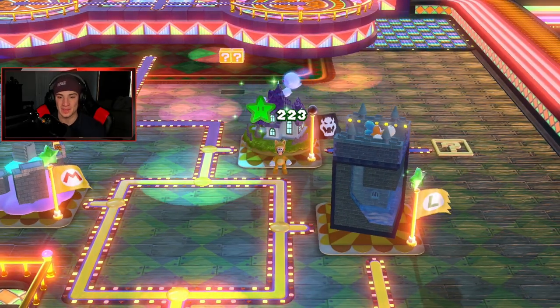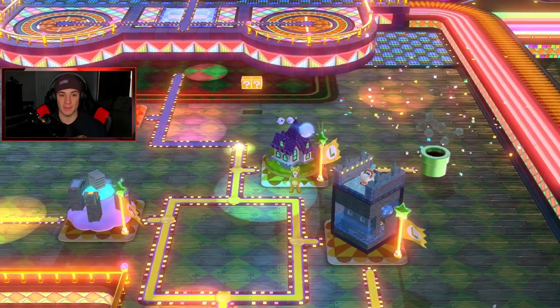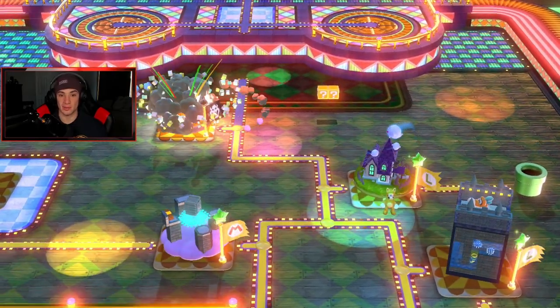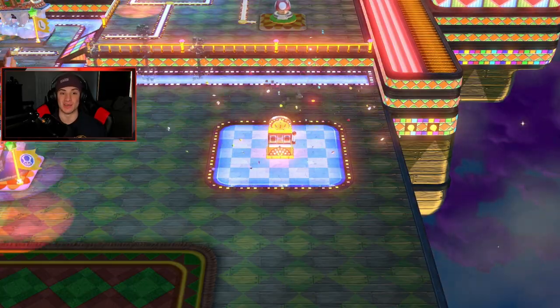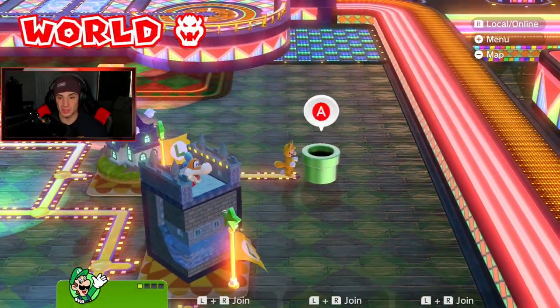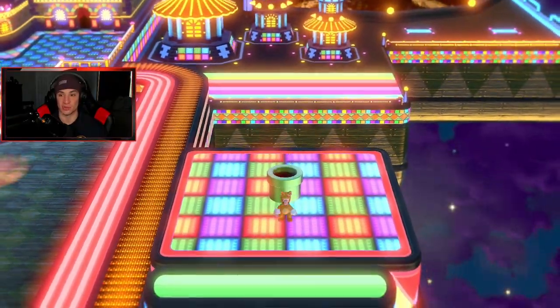Look how many green stars we have — 225! We're buzzing. We unlock a play and the next level. I remember this level and I struggled with it as a kid. This game came out in 2013, so that's an eight-year difference. We have a mystery house!